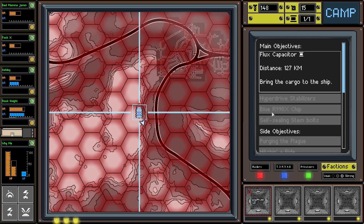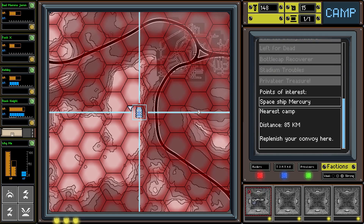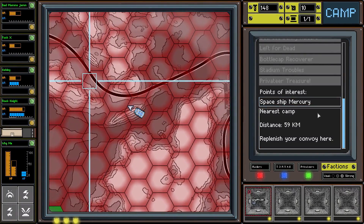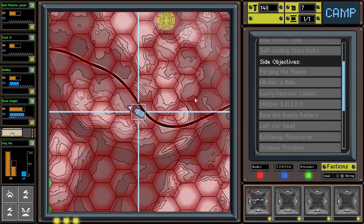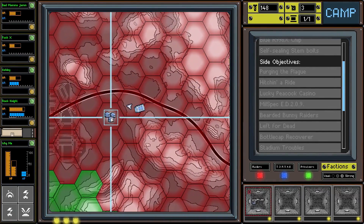The Flux Capacitor is down this way but what we want to do is get to the nearest camp down this way first. If we can get there we can heal up and then finally come down to Spaceship Mercury for the last final showdown. We just want to get to the camp as soon as possible - we've done all the side objectives. Not going to lie, I'm actually pretty goddamn intoxicated right now.